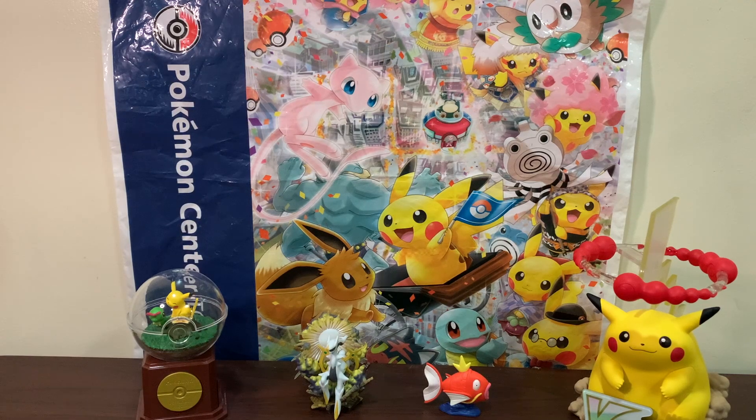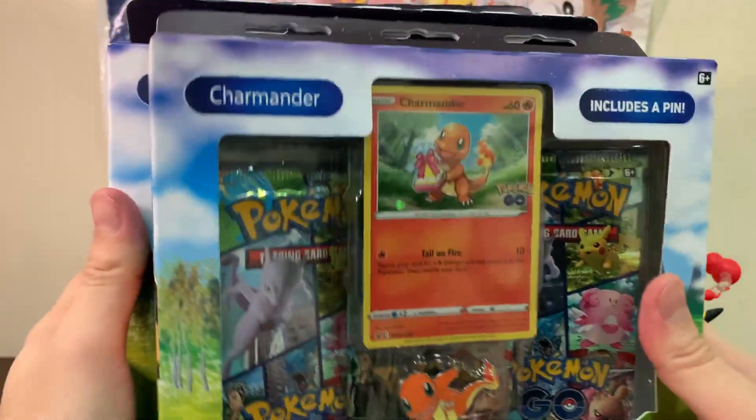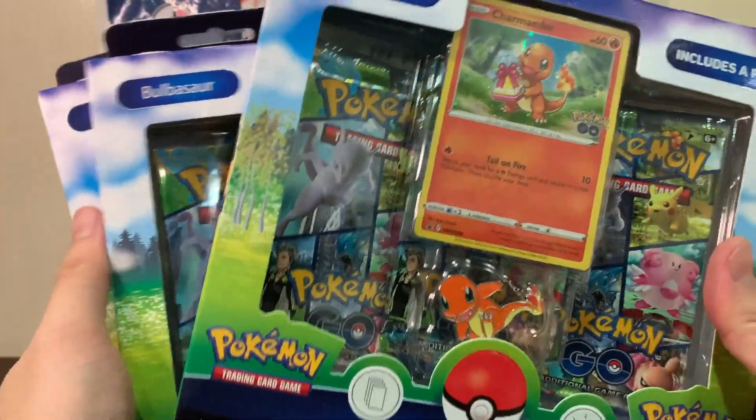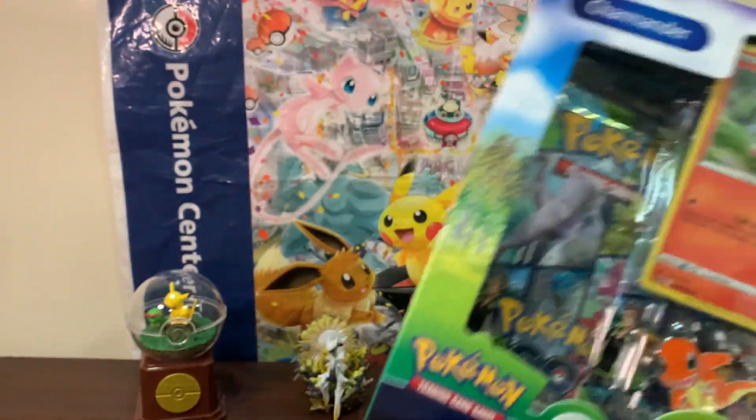Hey guys, welcome back to my channel! Today we will be opening the Pokémon starter pin collection. We got Charmander, we got Bulbasaur, and we got Squirtle. So yeah, let's get into it — let's start with the Charmander.